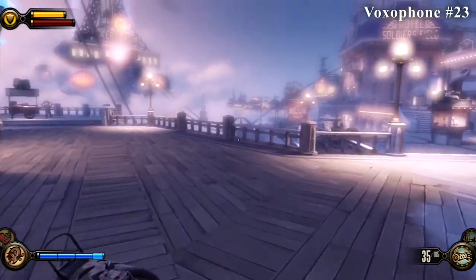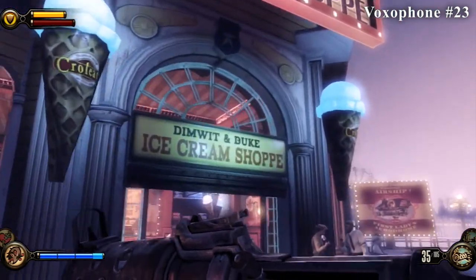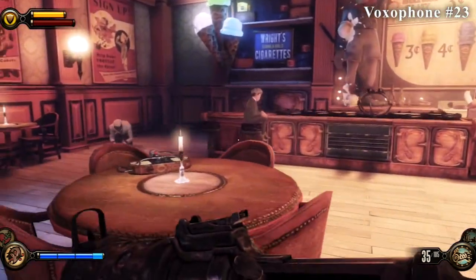From this point we're actually going to go inside the ice cream shop — you'll see it right here. When you go in, if you look at the table on your left, you'll see it right there.